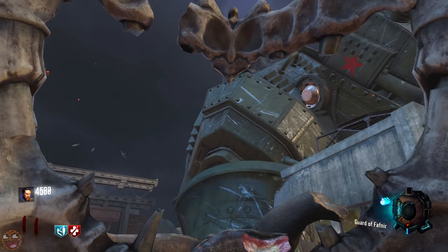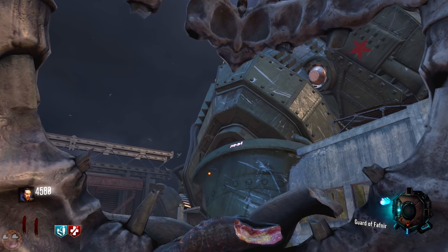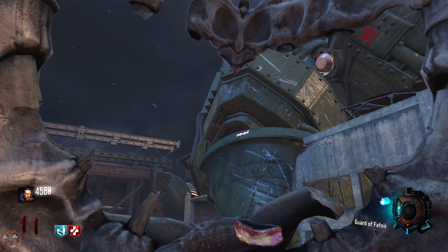Bear in mind this one does stream in a little slowly on PS4 and Xbox, so if it doesn't appear straight away, don't fret — just give it a second and it should appear just fine. Shoot those in any order. As you do it, you'll hear a confirmation sound letting you know that you've hit them correctly. Once you get the last one, you'll get your confirmation sound and then it's onwards to the next step.